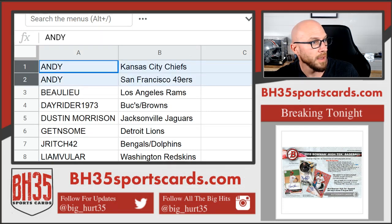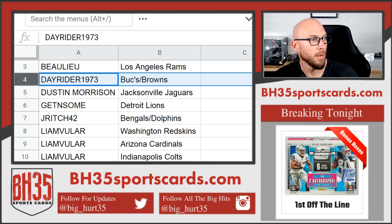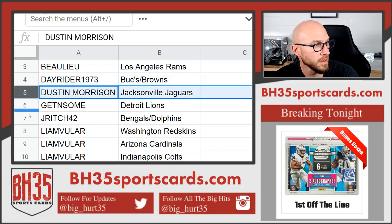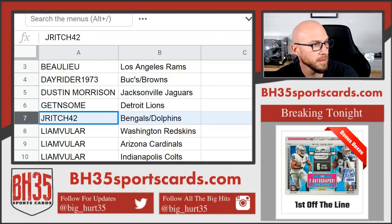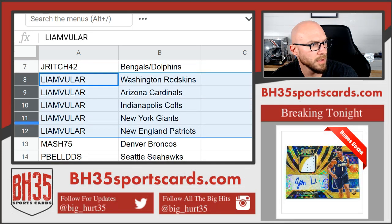Andy: Chiefs and 49ers. Blue: Rams. Day Rider: Bucs and Browns. Dustin: Jags, Lions. Jay Rich: Bengals and Dolphins. Liam: Redskins, Cardinals, Colts, Giants, Patriots.